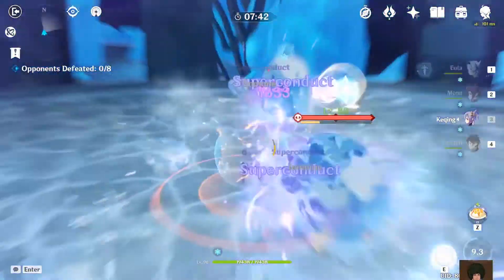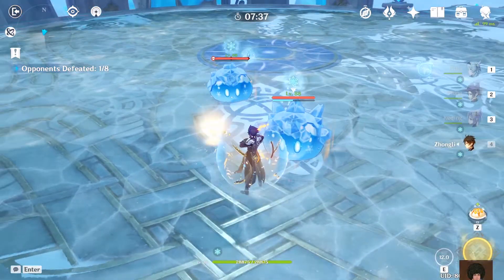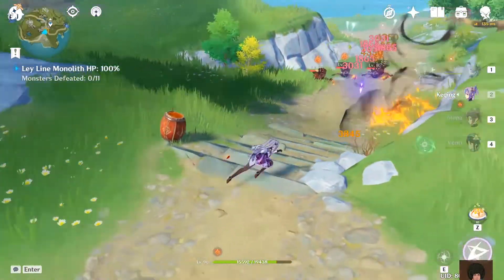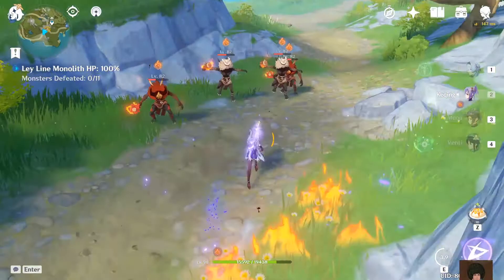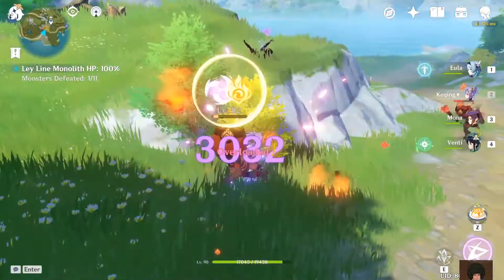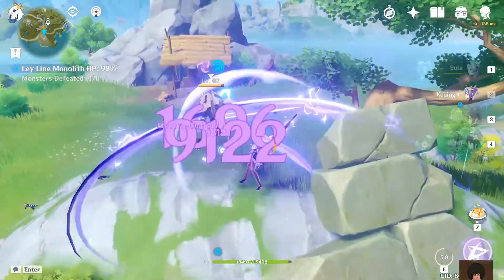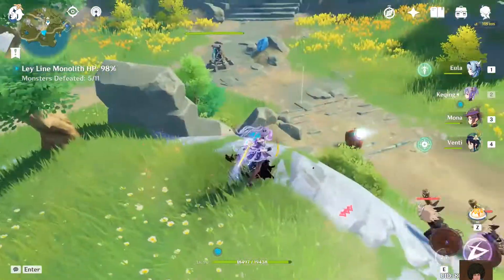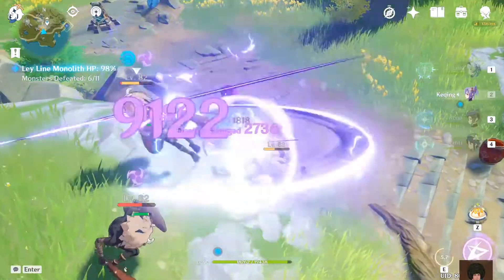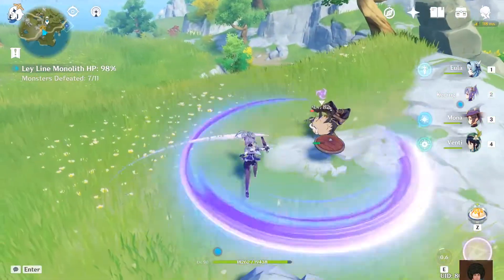Her normal attacks are faster and her burst is also a lot faster than other enablers. Most of the time, the only characters that can help Keqing proc the reaction are Beidou or Xingqiu — but even with Xingqiu you cannot proc the burst because Xingqiu's ability is based on normal attacks.